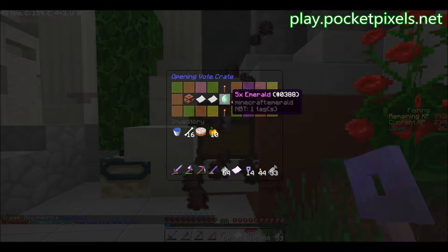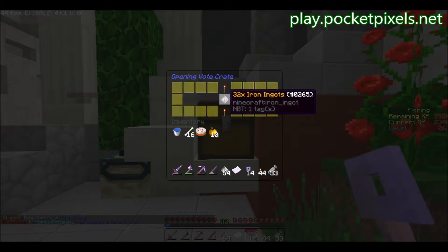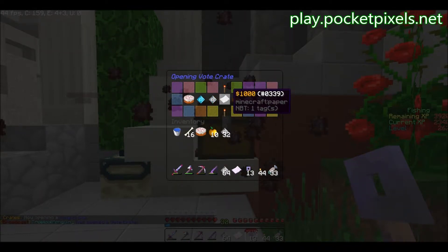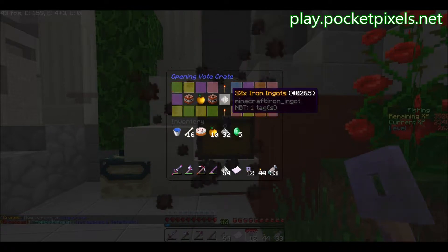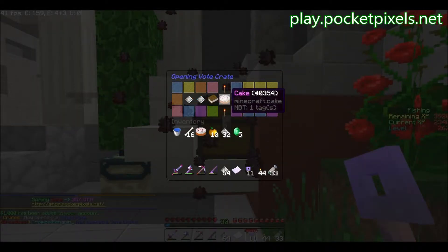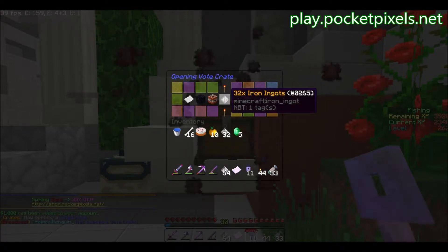Five emeralds. I've been watching a YouTube series and they have ME systems — that's what I want to say. $1,000? So paper is $1,000 and book is $2,500. More cake again. Four TNT — it's not even that great. Four more TNT. Four TNT is nothing, I have like three stacks in my ender chest. 32 more iron ingots.